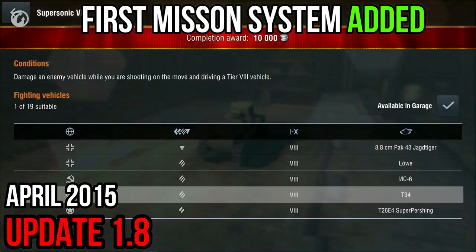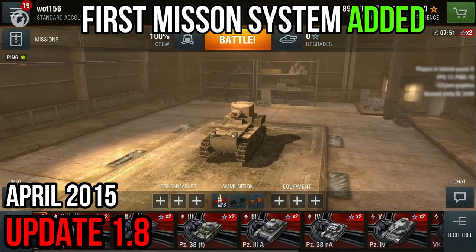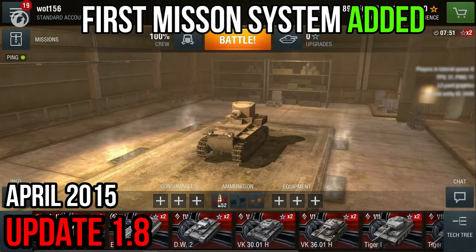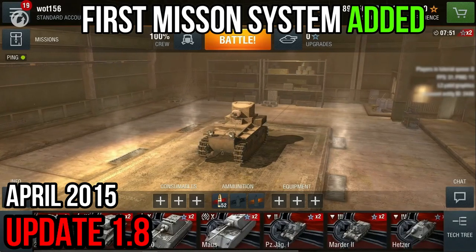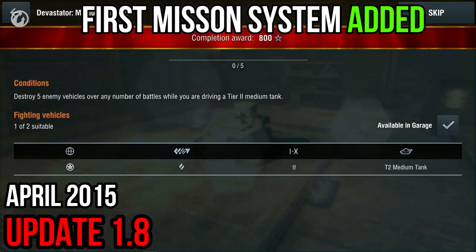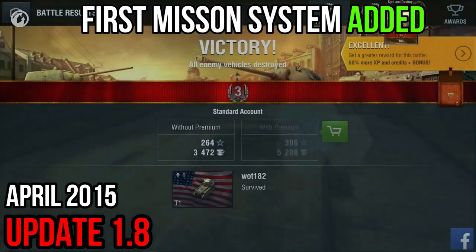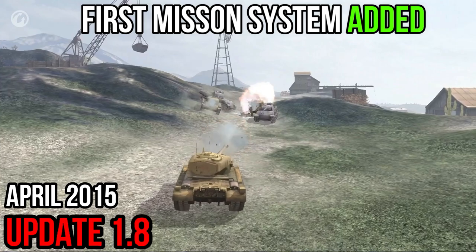In this window, you can also see the vehicle and tier requirements for the mission. Bear in mind that in that list, you'll only see missions for which you have at least one eligible vehicle. So the more diverse the collection of vehicles in your garage, the more tasks you have to choose from. But there are only three missions available at the same time. You can choose to complete them in any order, or if there's the possibility, you can complete them simultaneously — some tasks can be completed in the same battle, some require several battles.